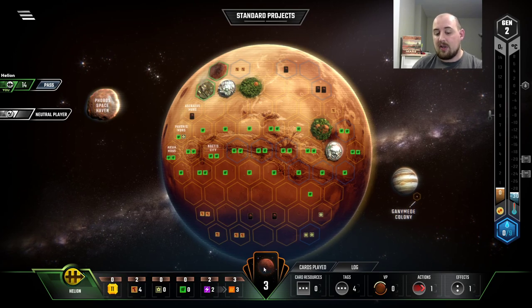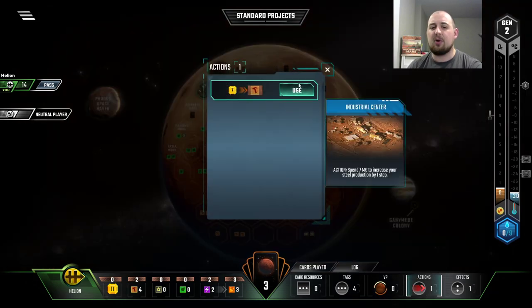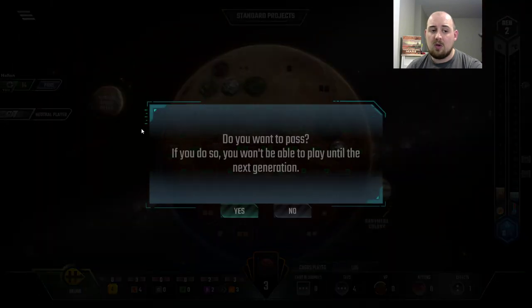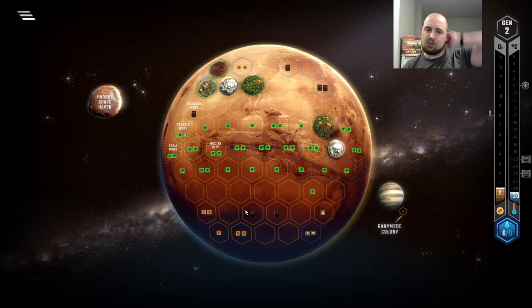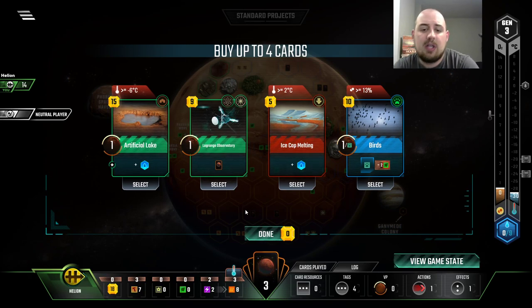So here I'm buying that. We could buy Adaptive Lichen again, but I'm going to put it off in favor of a steel. I don't know whether or not that's a good trade — well, I know it's a good trade because I'm choosing to do it. But putting off plants feels bad. Ice Cap Melting is a very good card, just because we know we're probably going to need a standard project ocean at one point. If we do it at the end of the game to win, we can do it with Ice Cap Melting — effectively it's $8.